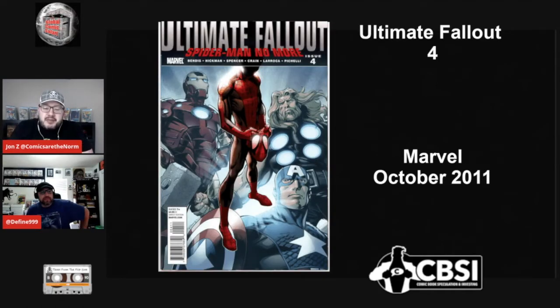The book in question: Ultimate Fallout 4, printed by Marvel Comics, October 2011. This was the end of Peter Parker in the Ultimate Universe, and they introduced Miles in this comic, who has since gone on to his own run and crossed over into the main 616 and become a megastar. This book is still a high print book, but nothing like we're used to from the 90s. It'll cost you many hundreds of dollars for almost any kind of condition. A 9.8 is going to run you about a grand — it's been between $800 and $1,200 the last couple of months.